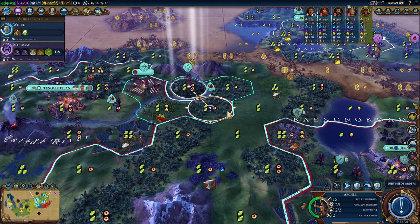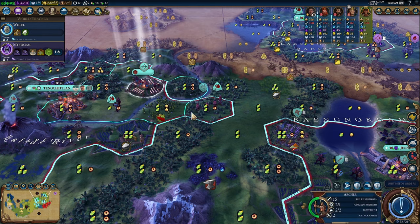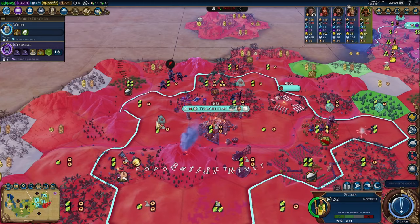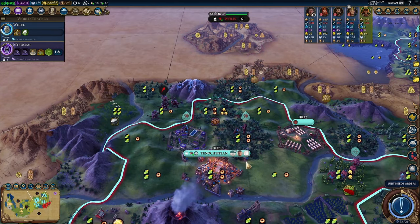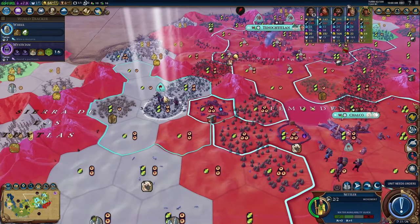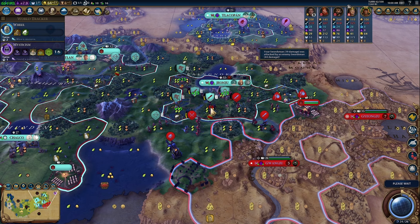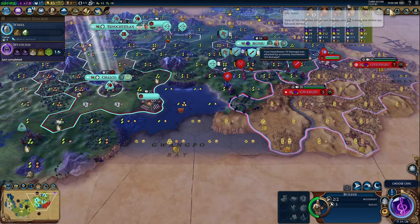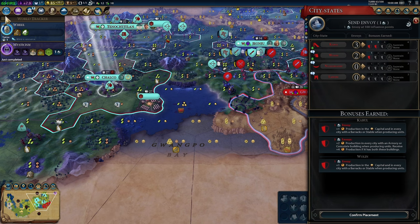Let's get these archers closer to the combat. Chop the battering ram — one turn left. They tried to attack our swordsman, that's fine, we healed up. We got another envoy from getting Mysticism — let's go ahead and grab suzerainship of Wolin.